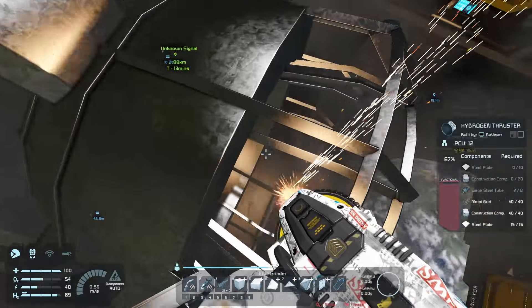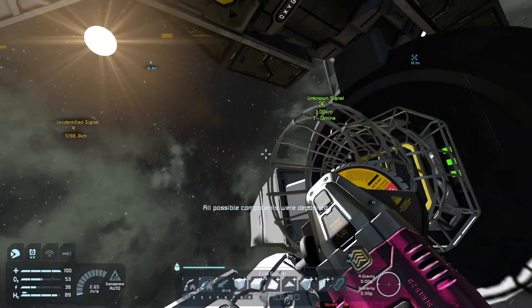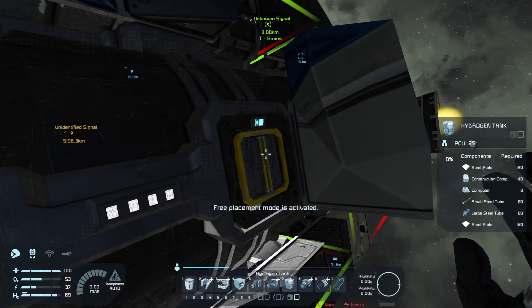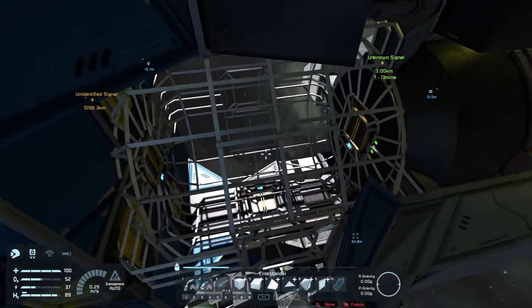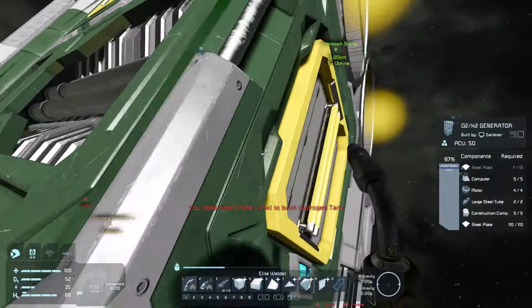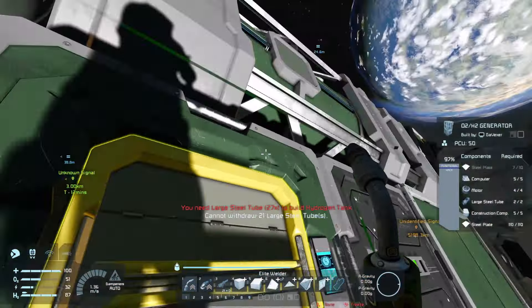We need to go gather materials somehow. I don't think I even have enough for a tank. Let's see — do we have enough for a hydrogen tank? We don't necessarily need to put a hydrogen tank here, we could put something else. It doesn't take metal grids, so it should be okay — the large steel tubes is the problem. I think we will have enough then. That is good.